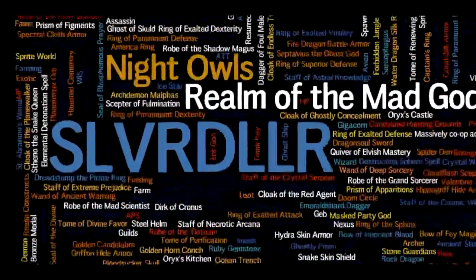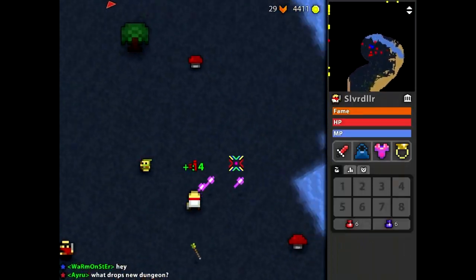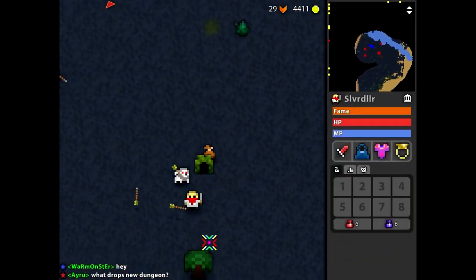Owls of the Realm God. Hey, it's Silver Dollar. Ooh, Forest Maze Portal. Just checking out the new dungeon.